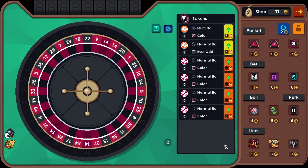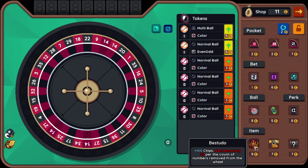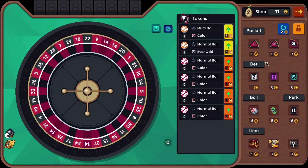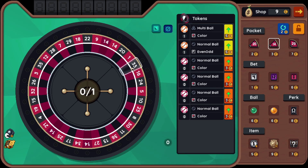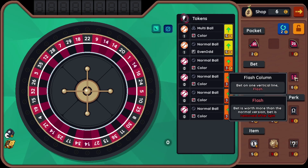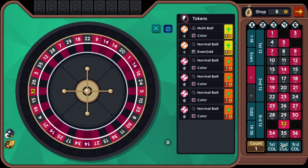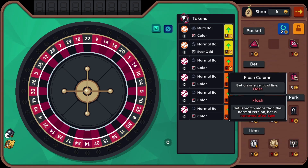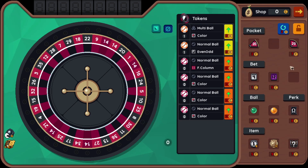Let's see what you got this time. Felix 7 again. I'm hoping for another 14, or better yet a red 14 — like this one. Place it here. Flash column. What column is the 14 on? It's in the second column, so the second column would be my best bet for placing a column bet. That's definitely all I can do here.